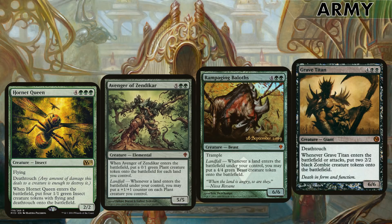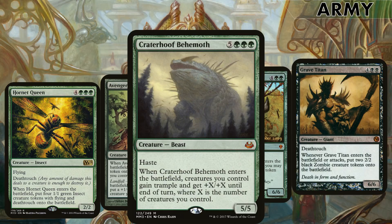Now we need an army — this is going to be the main way we win the game. All our token producers entering the battlefield or through Landfall can establish a huge board presence. Hornet Queen normally gives four tokens — with our commander, eight deathtouch fliers. Avenger of Zendikar is very abusive in this deck: we get plant tokens equal to the number of lands we control, then double that up. Every Landfall trigger gives them plus two, plus two. Rampaging Baloths: every Landfall with our commander is two full 4/4 tokens. Grave Titan entering the battlefield creates four 2/2 tokens through our commander. And of course we sneak in Craterhoof Behemoth — with the commander his effect gets doubled, so it's actually two times X. Unbelievable power.